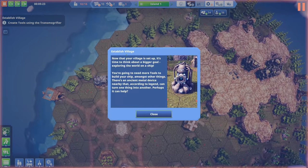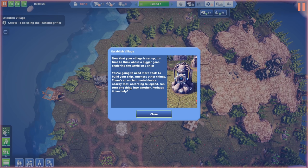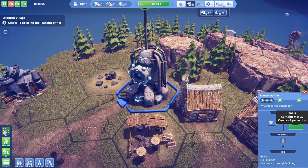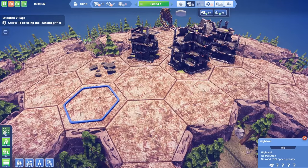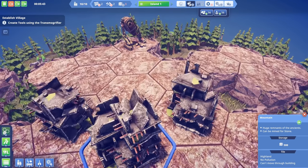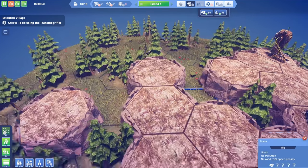Now that the village is set up, it's time to think about a bigger goal: exploring the world on a ship. We're going to need more tools to build the ship. There's an ancient metal device nearby that according to legend can turn one thing into another - perhaps it can help. There are also ruins of the ancients - huge remains that can be mined for stone, and even a rusting hulk which is super cool.